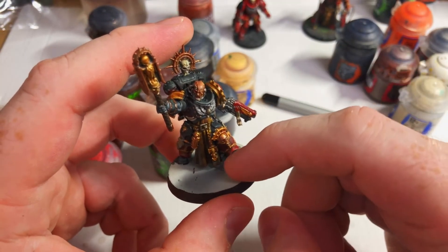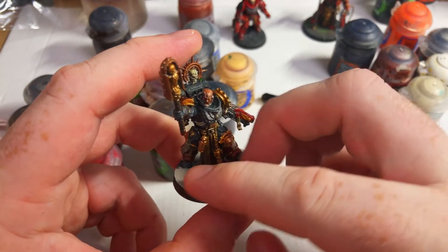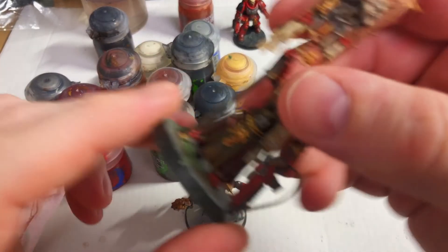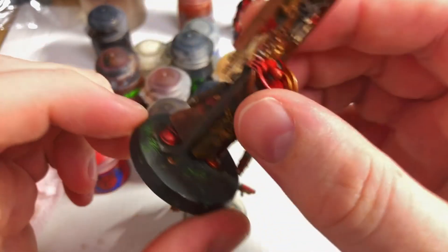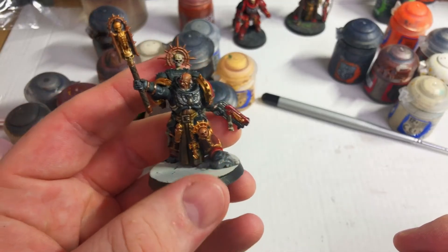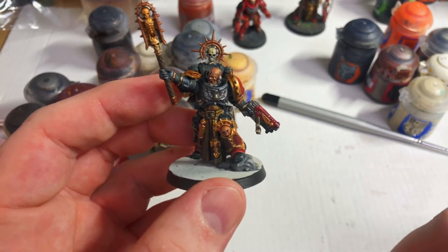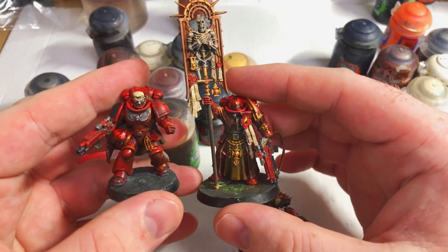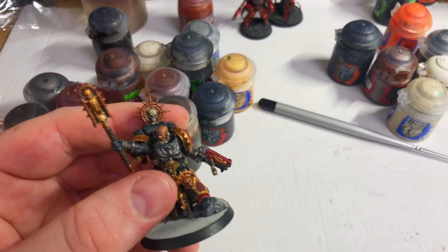Now I've just got to do some basing. A little bit of mud around here, then the rest in a kind of pavementy style as if crossing over, and then some grass around there - a bit similar to that. It's a bit basic but does the trick for now. Basing is something else I'm learning as I go. So that will be three models - my Chaplain and these two fellas. We'll do the rest of the basing and then wrap the video up.